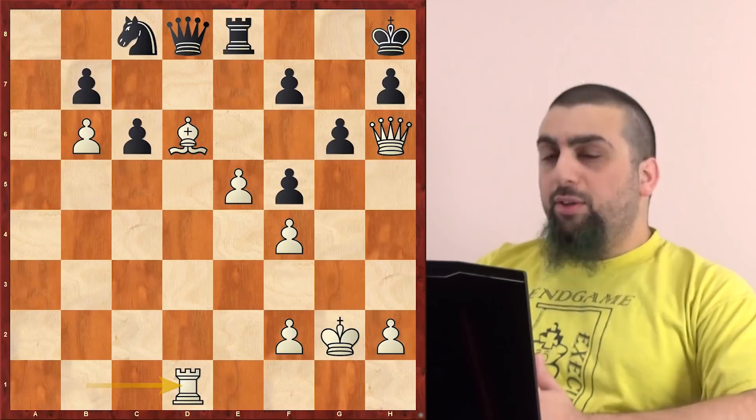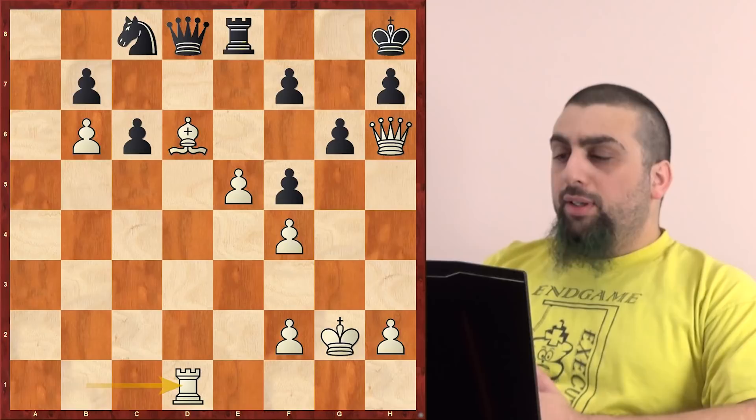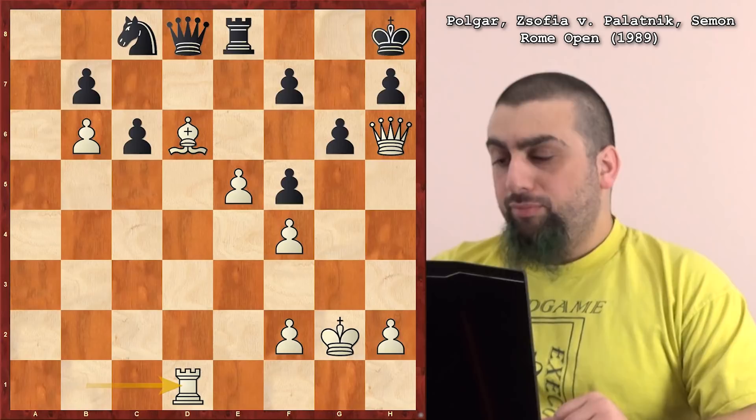Hello, this is National Master Spencer Feingold back at the Chess Club and Classic Center of Atlanta with another Endgames class. Today we're going to be looking at some passed pawns in endgames. This first one is between an endgame and a middlegame, but pretty close to an endgame and we'll see how the endgame wraps up. So here we have a game from Sofia Polgar — the third most famous of the Polgar sisters — against Polotnik, 1989, Rome.